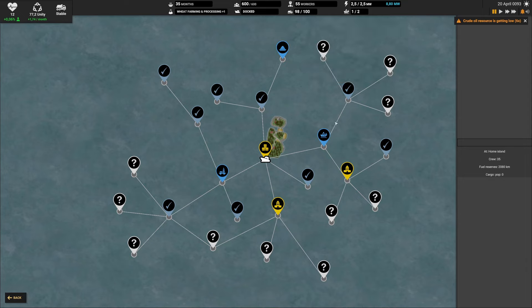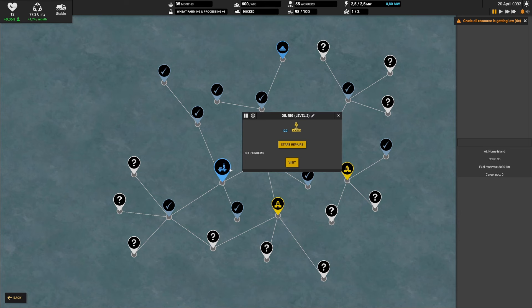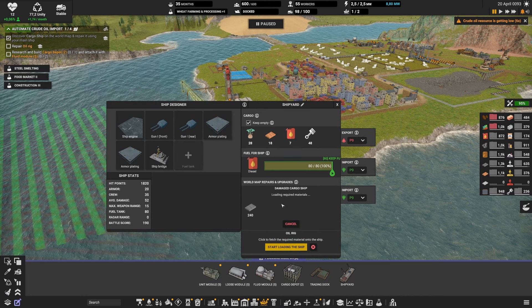Let me show you quickly how to repair a ship. Basically you need to find a damaged one — for example we found one damaged cargo ship — then click on 'Start Repair'. We're also going to do the same for the oil rig. Click 'Start Repair', then go into your shipyard and click 'Start Loading the Ship' so it loads some material.